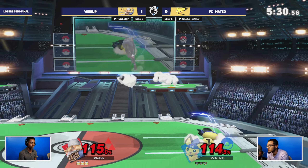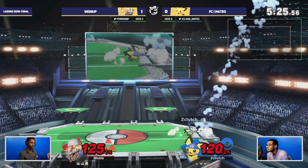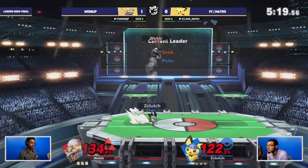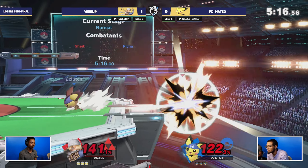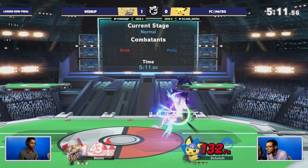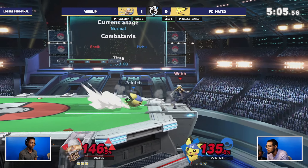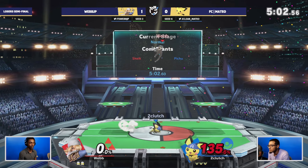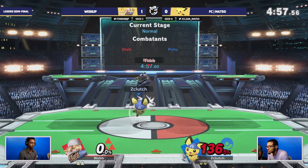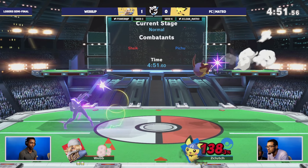You're seeing webb being forced into a slower approach, and that's not going to be enough. Watch out for the down smash and dash attack as well. Pichu, while light, can hit like a truck - webb is at 125 and Mateo at 122. This first stock is not going off easy; about two minutes into the game and we're not seeing any stock loss. Webb is not finding ideal combo routes because Mateo and Pichu are so small to the ground.